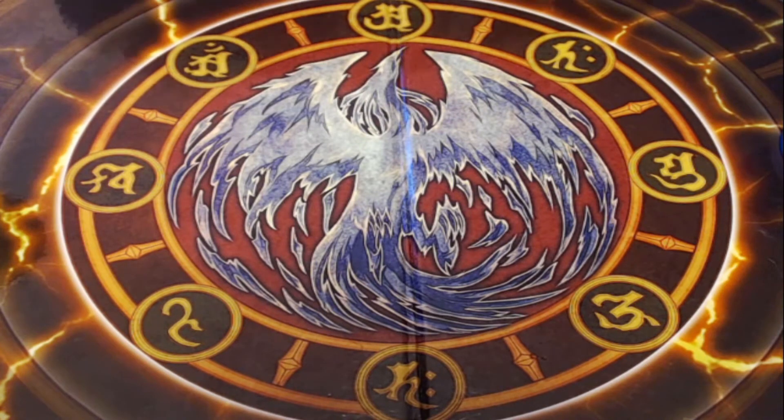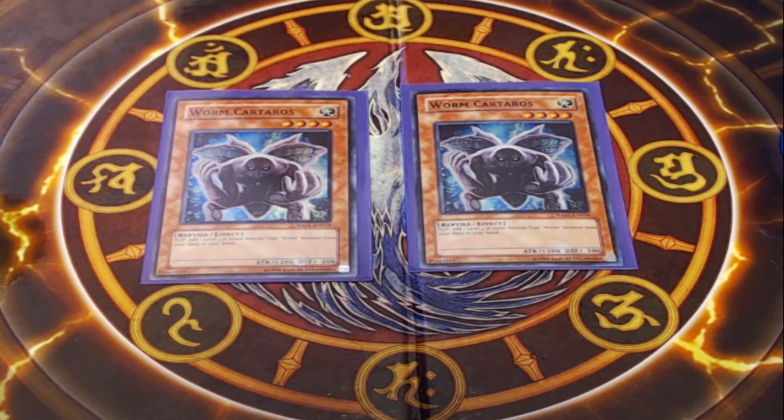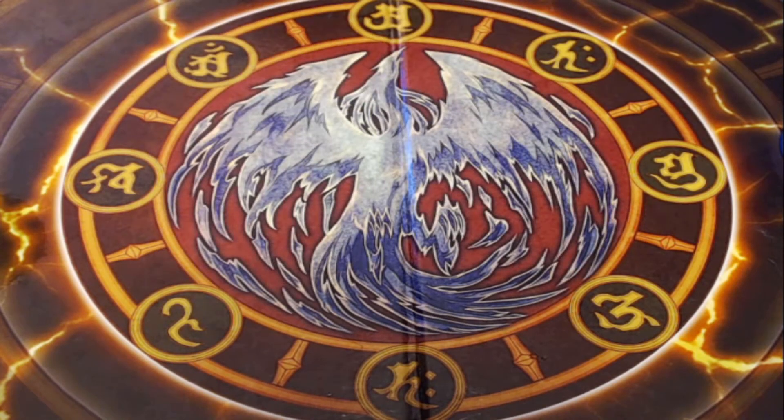So if you normal summon Zex and dump Yagon, you can just summon Yagon face-down in defense, which is pretty cool. When this card is flipped face-up, you select a face-up monster your opponent controls and return it to the hand. There are ways to trigger that in the middle of an opponent's play in this deck, so it can be a great form of disruption. Being that Yagon and Zex are both level 4, that also gives you the ability to make rank 4 plays. Next up, I am playing two copies of Worm Carteros — a 4-star flip effect monster that adds a level 4 reptile-type worm monster from your deck to your hand.